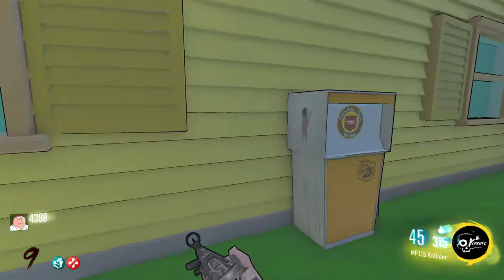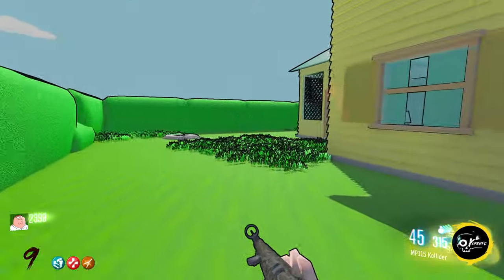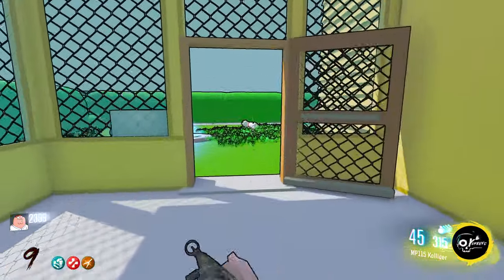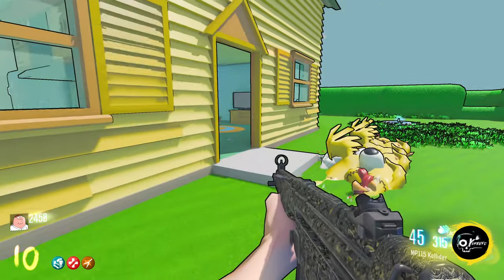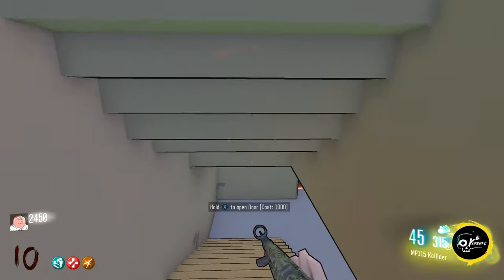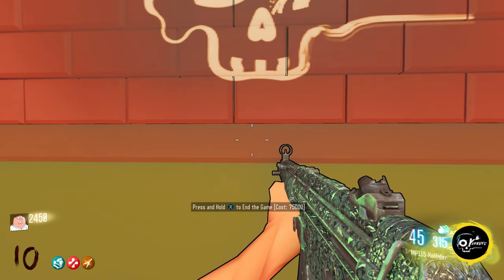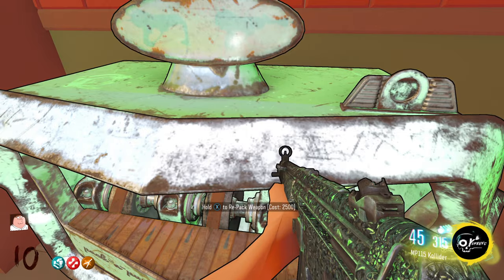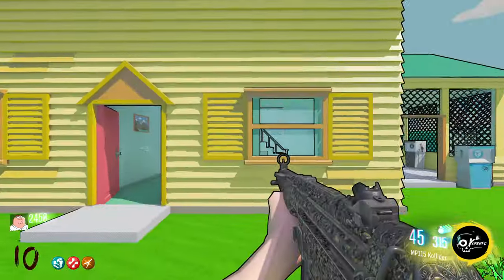Double max ammo - so pointless but whatever. Let's go buy our Double Tap Root Beer. He's so fast - I got kind of used to there being a crawler. We just killed him - dang it. Let's go check the bar real quick. 75,000 points - oh my gosh! We can double pack-a-punch but we don't actually have enough.